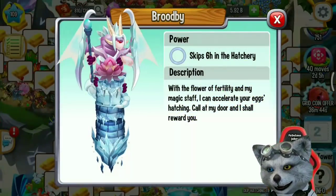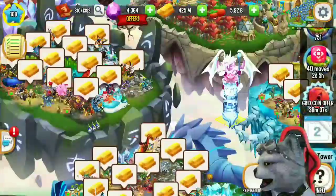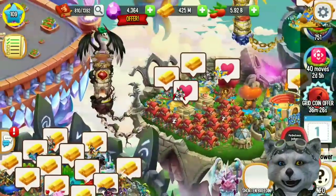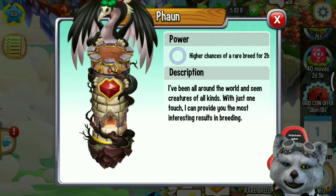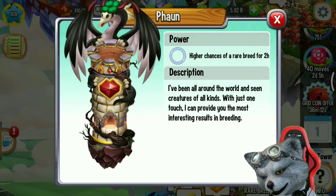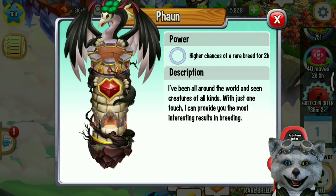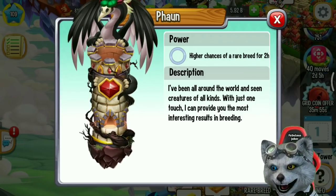Don't forget to activate your tower. The tower is good enough to speed up hatching eggs. You can also activate your Pound Tower — the Pound Tower helps you get special eggs from breeding. The description says: 'I've been all around the world and seen creatures of all kinds. With just one torch I can provide you the most interesting results in breeding,' so you will get a higher chance to get a rare dragon from breeding for two hours.